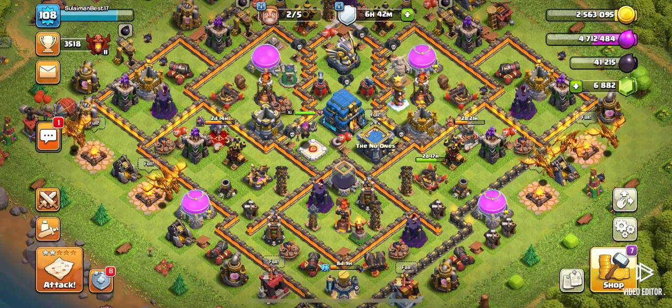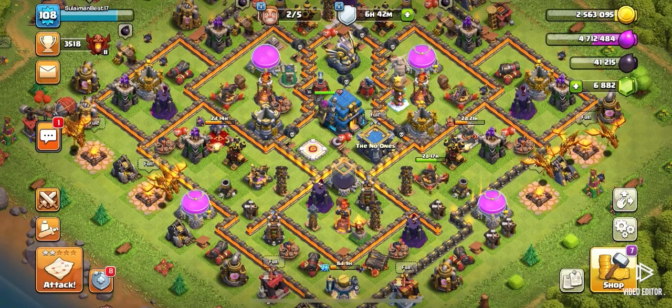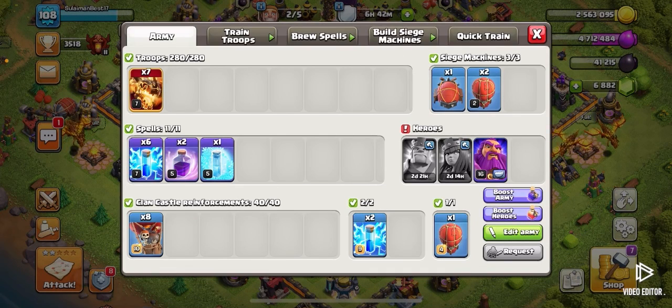All right guys, what's up. I'm here to show you the best town hall 12 attack you will find. You can also use this attack for town hall 13 at any level where you can get the super drags. The super drags are a really good attack strategy.